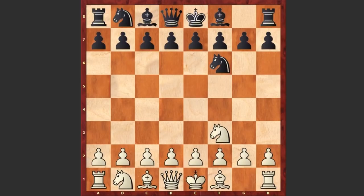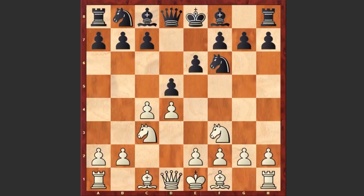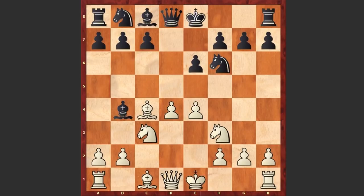Ding Liren started with Nf3 and Nf6 by Lu Shanglai, c4, e6, d4, d5, Nc3. The game is transformed into a Queen's Gambit Declined, 3 knights variation, dxc4 — black is going for the Vienna variation — e4, Bb4, Bxc4, Nxe4.